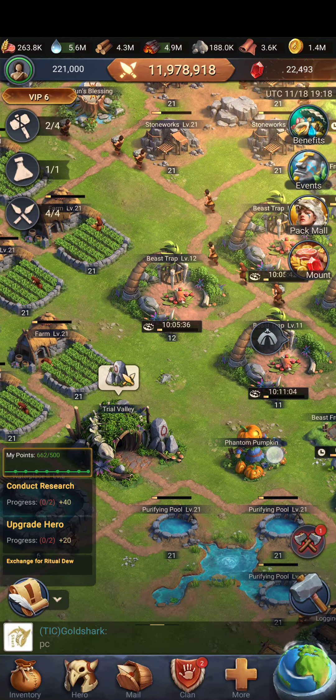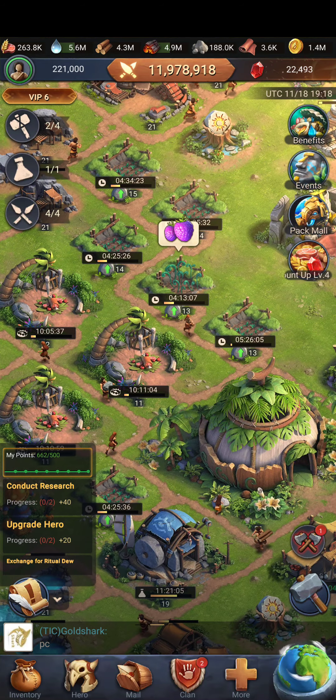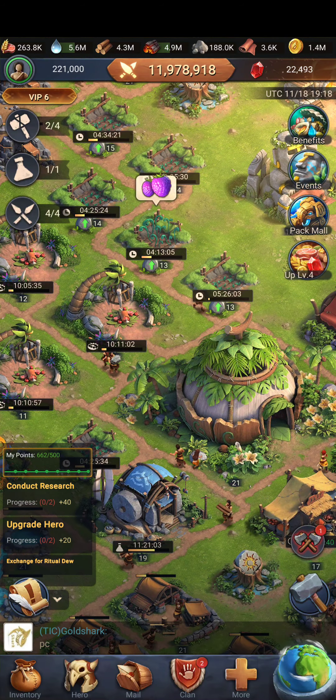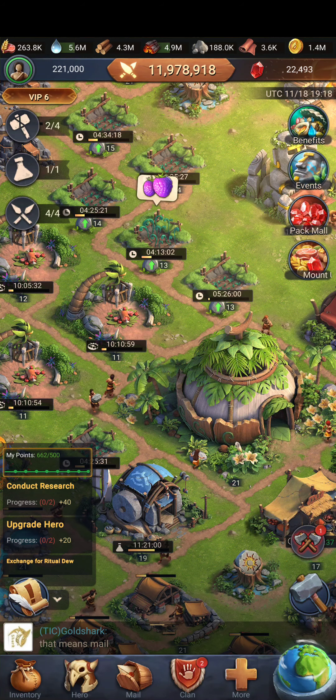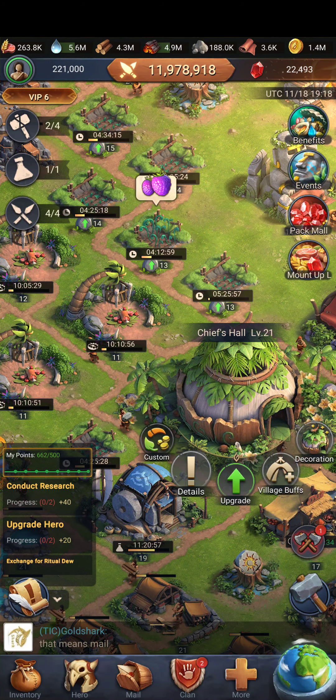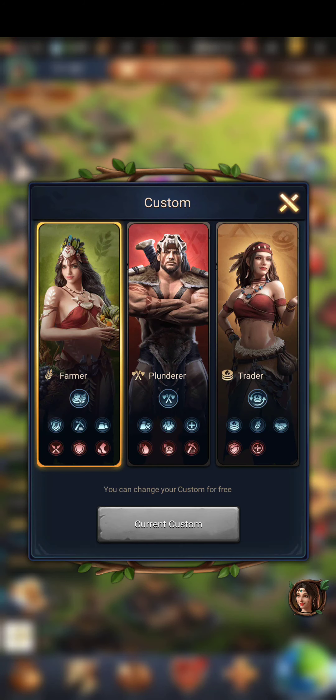Your regional missions, your customs, and everything broke down — it's relatively simple to follow along, it's just trying to get everyone into a rhythm. In case you don't know what you are, you go over here, hit Custom, find out which one you are. You can always change — for example, right now I'm in Farmer mode just because at the beginning of the week I needed a gathering boost.